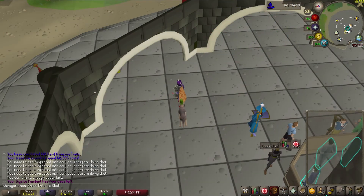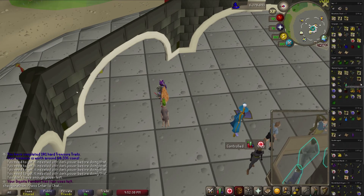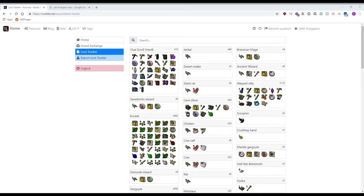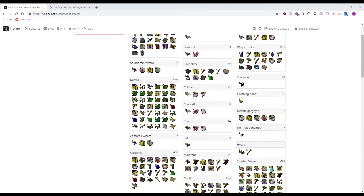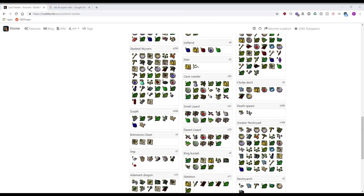The loot tracker is incredibly useful for figuring out how much profit you are making from any given monster you are fighting. It displays all loot you have received from any monster you have killed and shows the total GE value. RuneLite also now tracks your loot on their web tracker at runelite.net, so make sure you make an account and log in to keep track of all your loot and grand exchange history permanently.